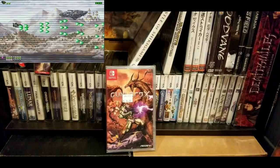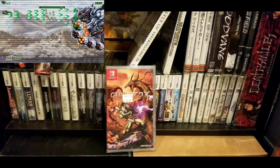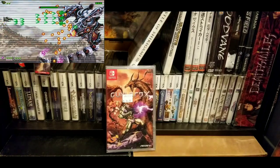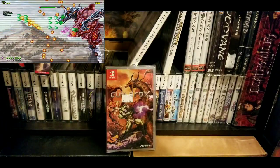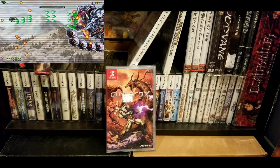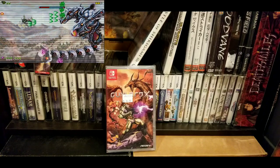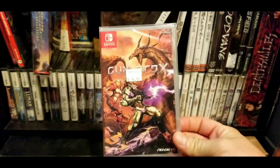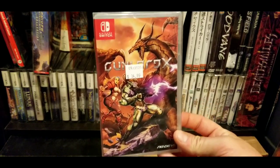There are shoot-em-up levels in Gun Lord and Gun Lord X around levels three or four and then the last or second-to-last level. The way your ship controls in those shoot-em-up levels is a lot like Scrambled Valkyrie — the way you can change forms in your ship across different levels. Gun Lord X is a collector's edition and you'll probably find it for around $160, at which price I actually recommend it.